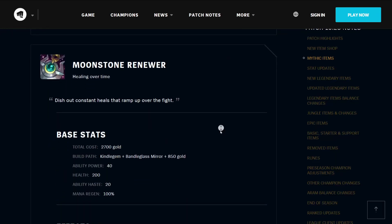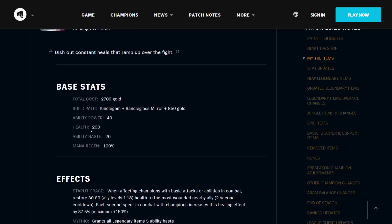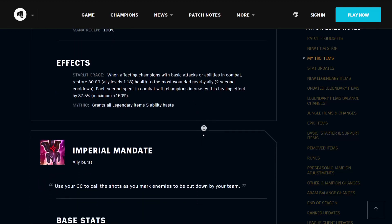The Moonstone Renewer deals healing over time — dish out constant healing that ramps up over the fight. It costs 2700 gold, builds from a Kindle Gem, Bandle Glass Mirror, and 850 gold. It has 40 ability power, 200 health, 20 ability haste, and 100% mana regeneration. It has an effect called Starlit Grace — when affecting champions with basic attacks or abilities in combat, restore 30 to 60 health based on level to the most wounded nearby ally on a 2-second cooldown. Each second spent in combat with champions increases this healing effect by 37.5%, up to 150%. It grants all Legendary Items 5 ability haste.